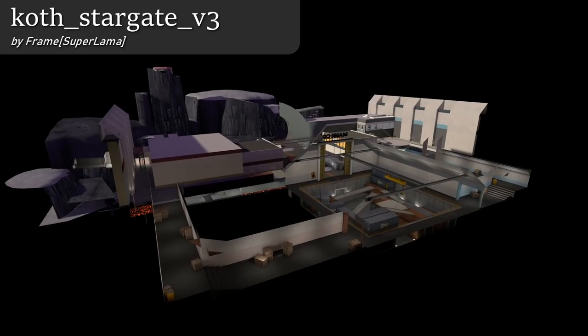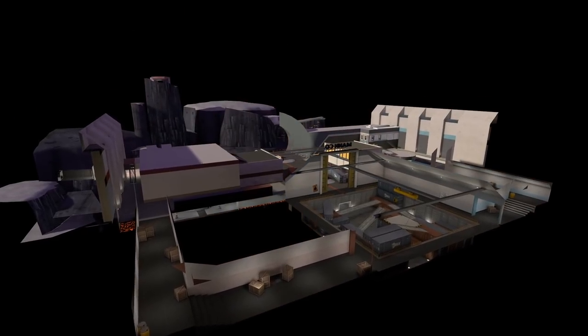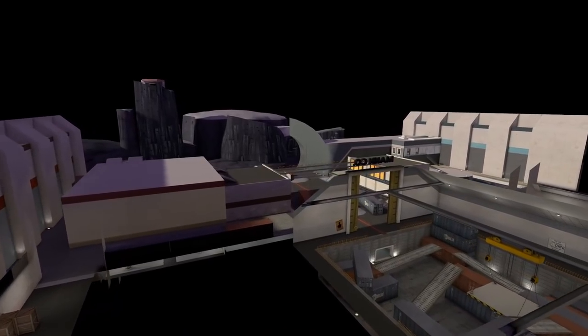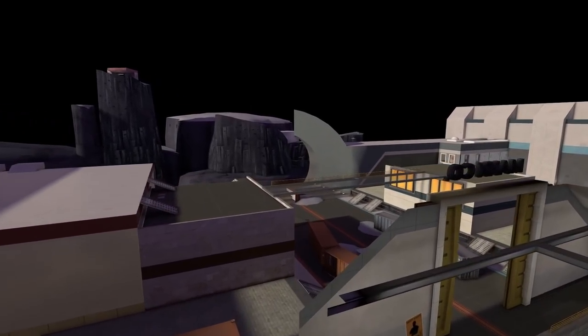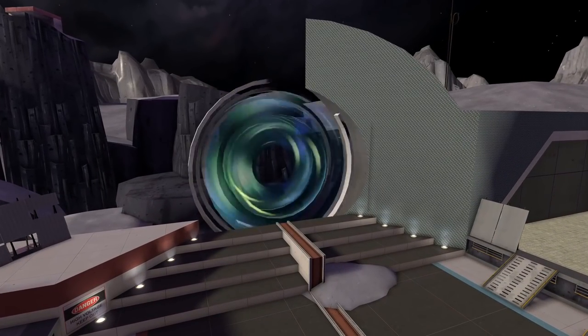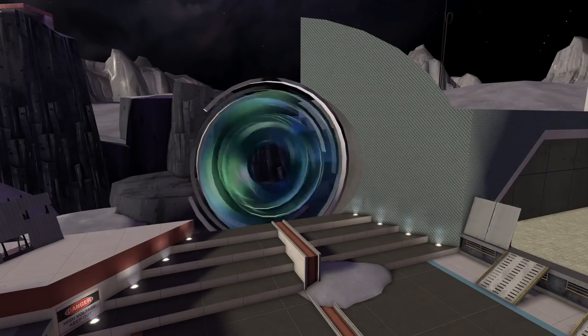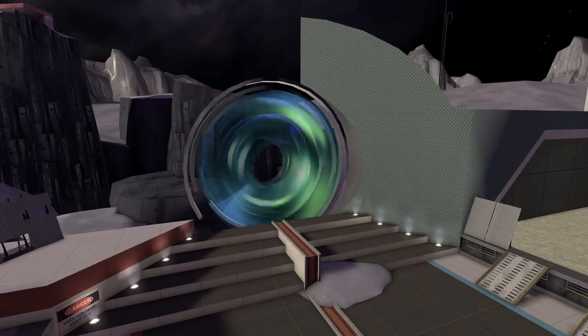This map is called Stargate by Frame Super Llama. This map is pretty bad. There's the Stargate — let's investigate further. The way the Stargate gimmick works is it's a giant floating thing, and when you go through it, you teleport to a random location. There are various preset locations. It's an okay gimmick; as far as gimmicks go, I like it.